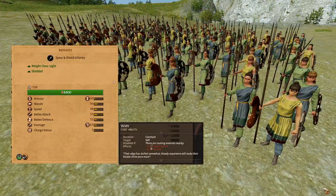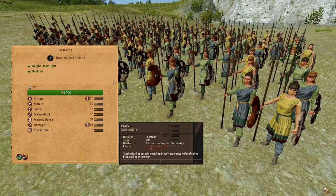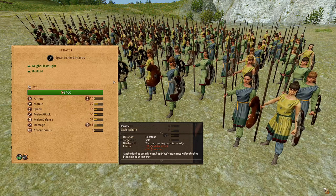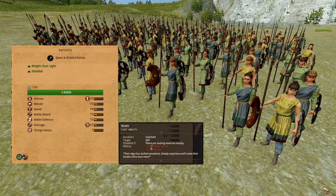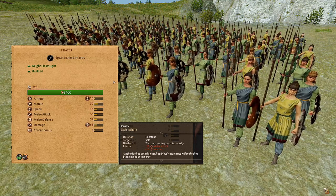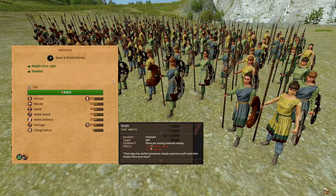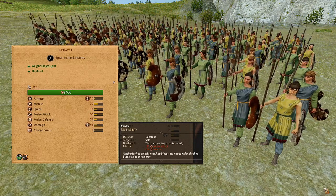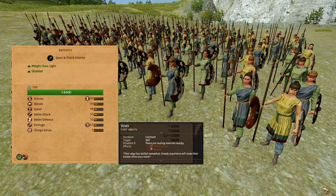First on the Amazon roster are the Initiates. These are lightweight spear and shield infantry. They have fairly low armor, and they're shielded with a missile block chance of 40%, decent morale, high speed, high melee attack, and melee defense for being the most basic melee infantry of the roster. Good damage of 63 with bonus versus large. This unit has a passive ability called Wary, which reduces their melee attack and morale by 10. This effect is constant, meaning they will have this at the beginning of each battle, but it can be disabled if there are routing enemies nearby. This will be your cannon fodder unit, so use these as your front line in the early game, and then in the mid game you can send them in before your higher tier units engage.